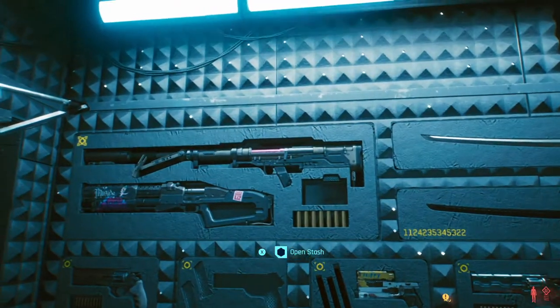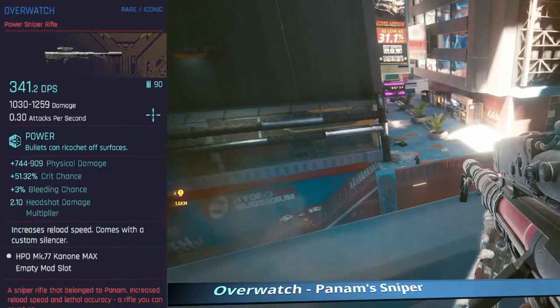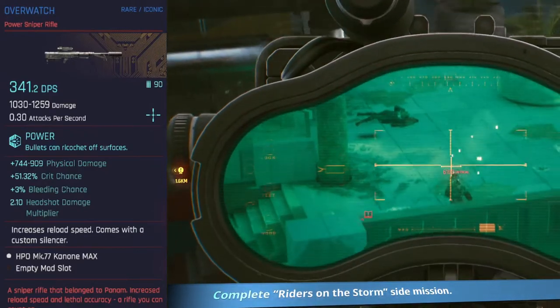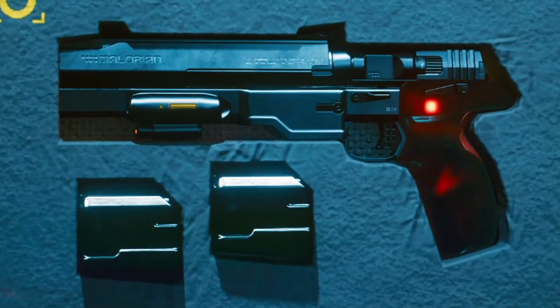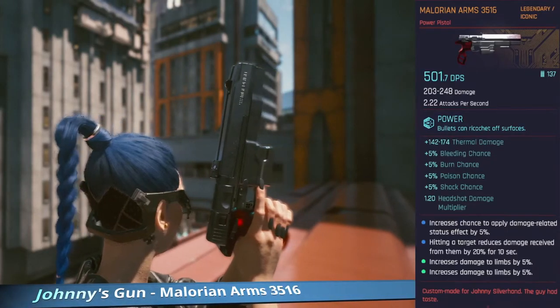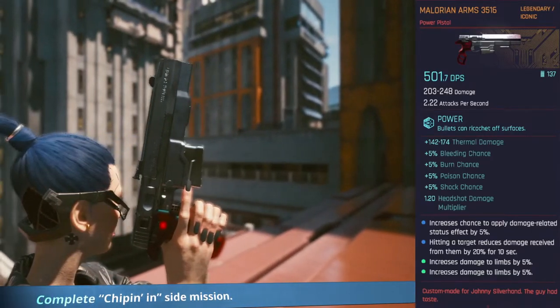Finally — Overwatch, Panam's sniper. It's the only true stealth sniper in the game — it hides your position. You get it after the Riders on the Storm mission. Super good sniper. And that takes us to... drum roll... Johnny's gun — the Malorian Arms 3516.